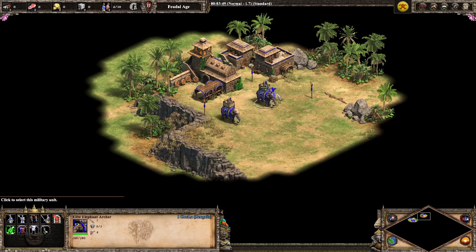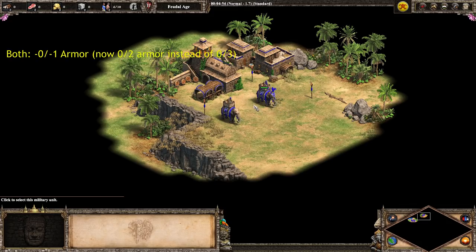They might look similar on paper, but they are a fair bit different. I'm going to go through all of the changes this unit has gotten since the regular elephant archer unique unit in DE as I'm recording it. Because this is a regional unit, not a unique unit, and also available at the archery range, this is going to be mostly nerfs. Elephant archers, both regular and elite, have minus one pierce armor. The elephant archers in DE have three pierce armor — these guys only have two.